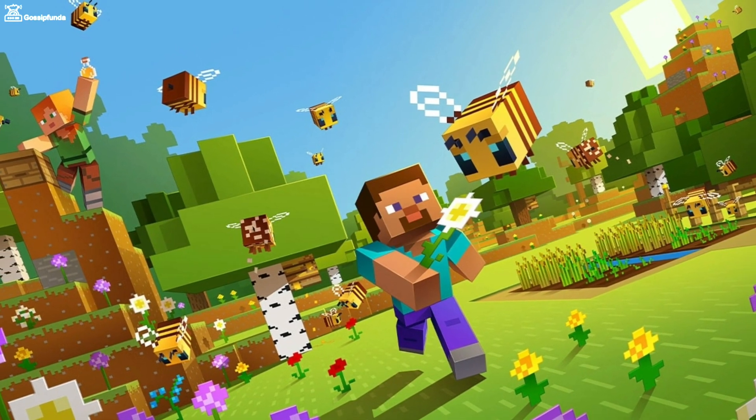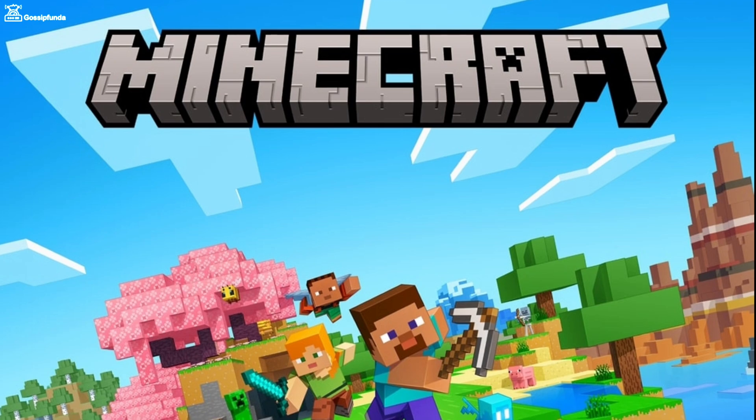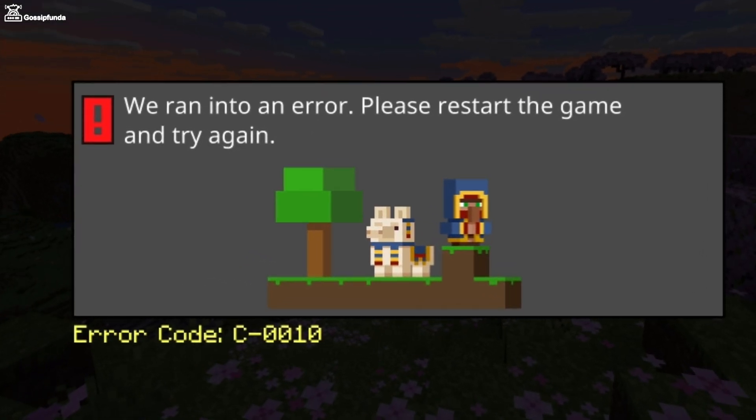Hello and welcome back to Gossipunda. In this video we are going to see how we can fix an issue of Minecraft. Minecraft is not running and it is showing an error code C0010, so in this video we are going to see how we can fix it.